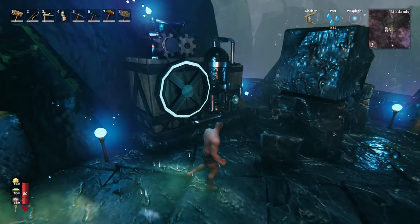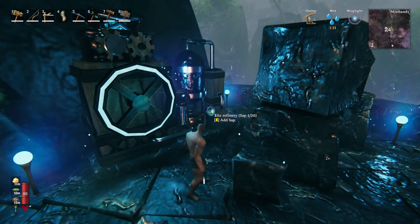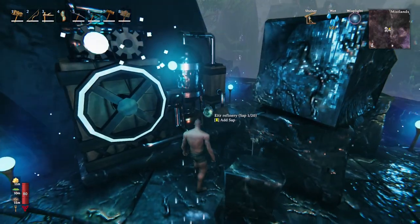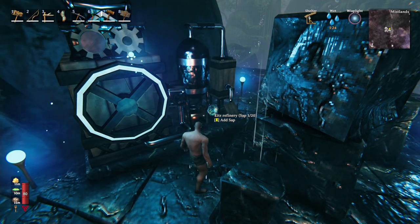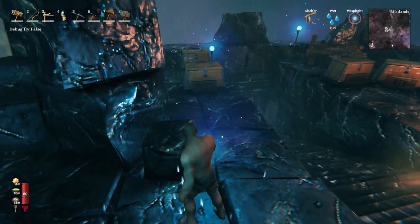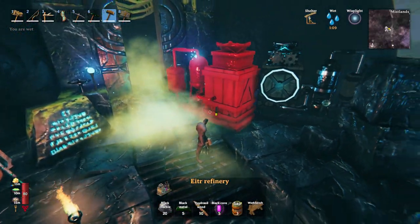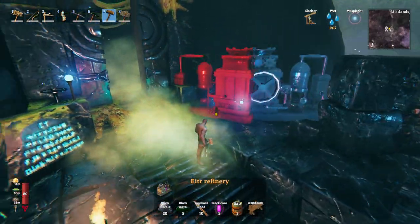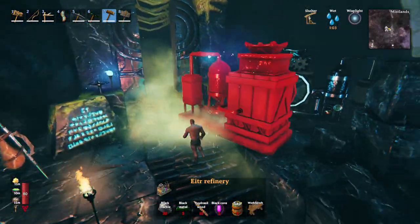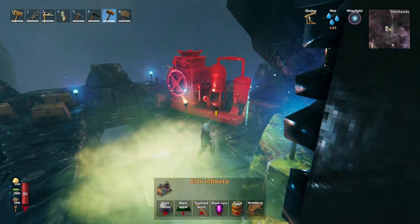Once your sap extractor gets going it'll start giving you sap. To make refined ether, build a refinery — place the sap in one slot and the soft tissue in the other, and one of each gives you one ether. For the refinery you'll need 20 black marble, five black metal, 10 Yggdrasil wood, five black cores, and three sap.